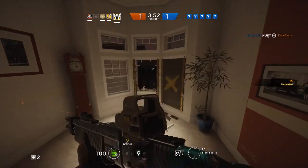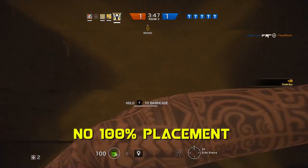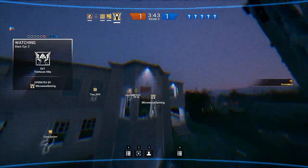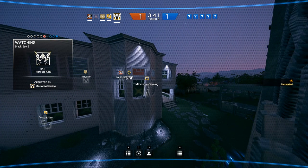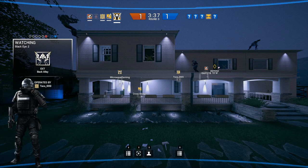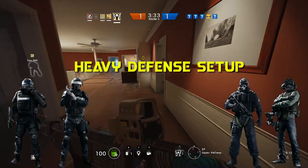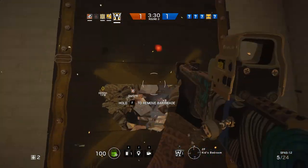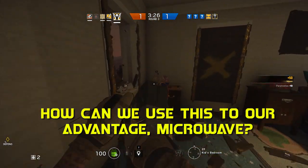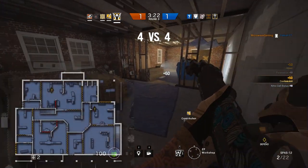Now with the core functions of her gadget out of the way, let's get into how these cameras should be placed. There really is no set position for each map and you should never treat it like such. To gain a better understanding of where your camera should be placed, you must first look at what operators your team selects. If your team consists of Rook, Doc, Mute, and Jäger, then chances are you have a heavily defending team with little roamers, meaning most of your team will be very near to the objective. This means your AO — Area of Operations — will be very small.